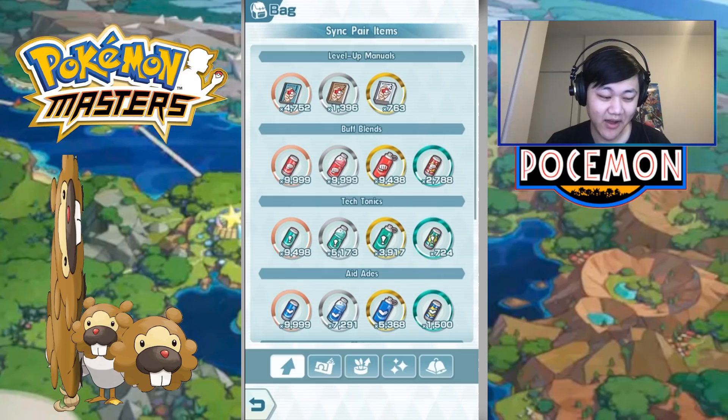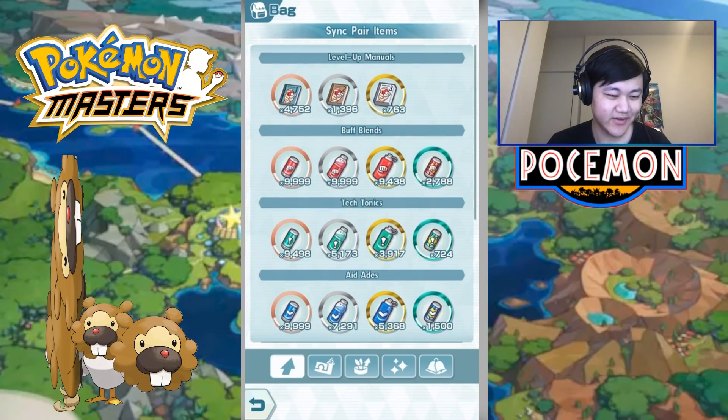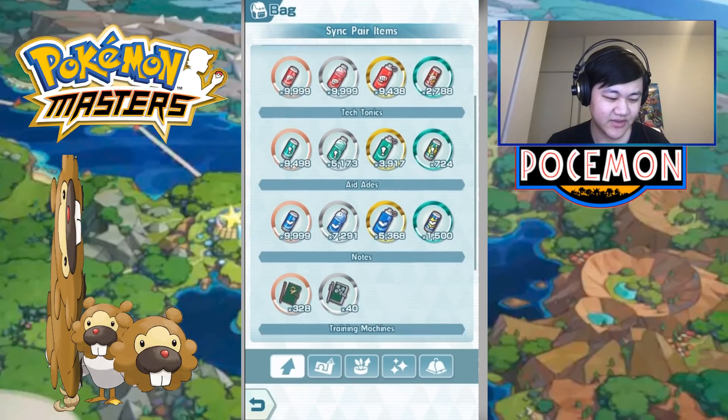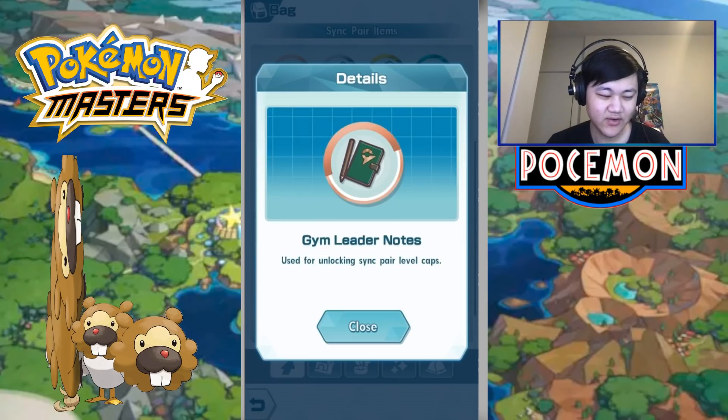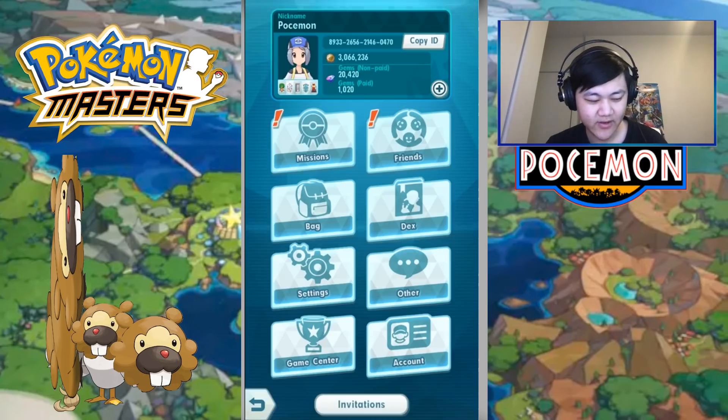I do have a decent amount of materials — I don't have too much level up stuff, but the level cap stuff, and like 328 gym leader notes. Folks have just been wondering, how do you farm these?